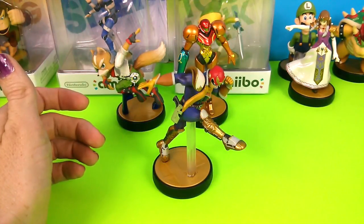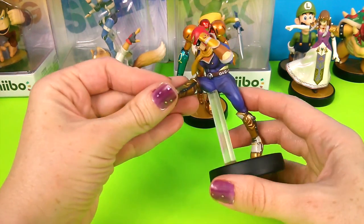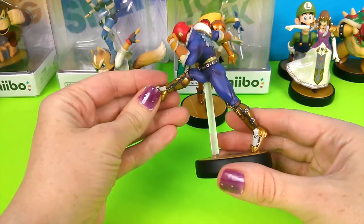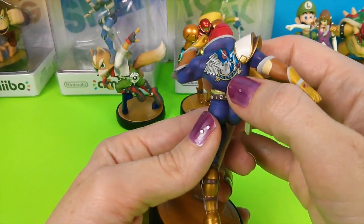Next we have Captain Falcon from the F-Zero racing game. He's a pilot. And on his back it says Blue Falcon number one.